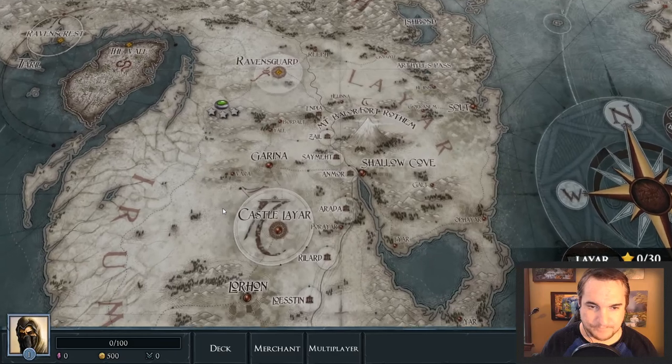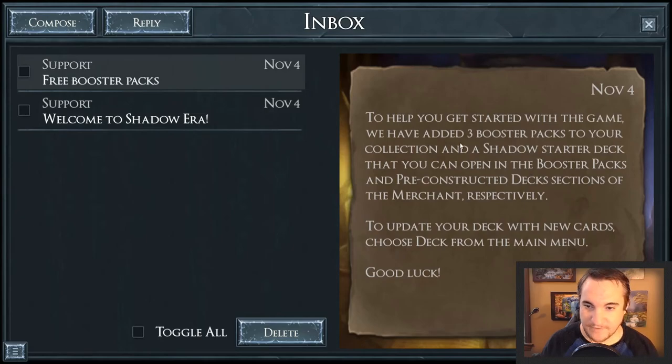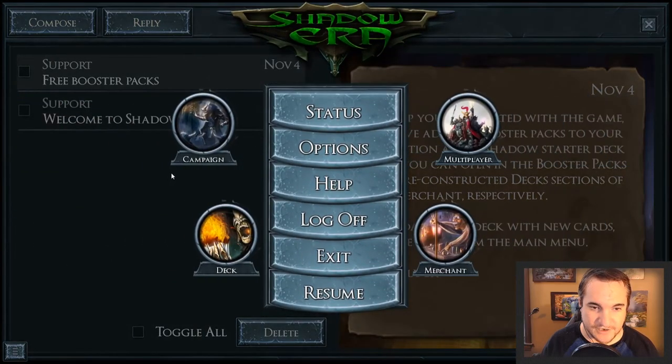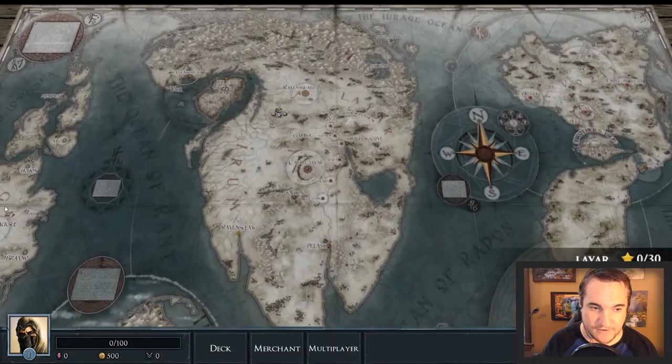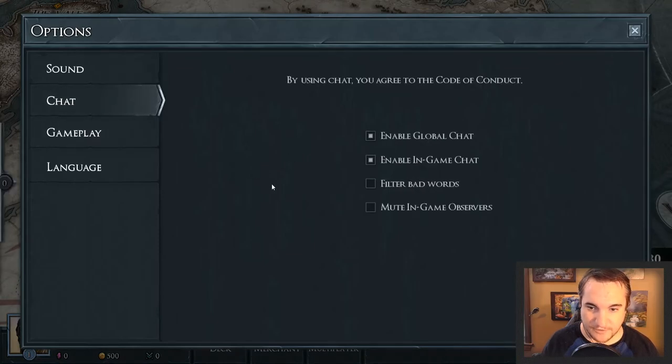I see I have mail — it says welcome and will teach you the basics of the game. Another great way to learn is to watch people play in multiplayer. They've also added three booster packs to my collection, along with the shadow starter deck, found in the booster packs and pre-constructed deck section of the merchant. Let's go check that out. I'll open up the menu and go to options — sounds off, global chat on.